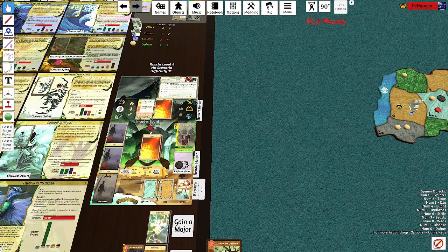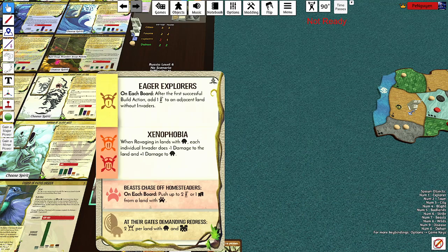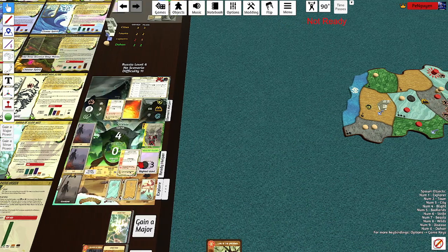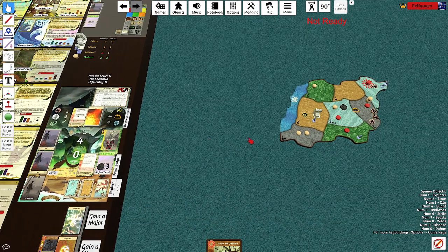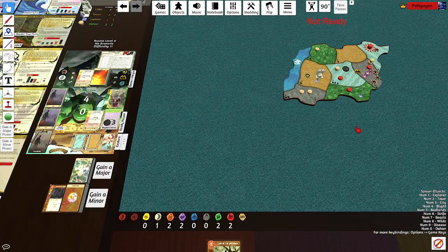On to the event. When they build, add one explorer to a land without invaders. Push up to two explorers, or one town from the land with beast. Kind of want to put it there because that's where all our tokens are.